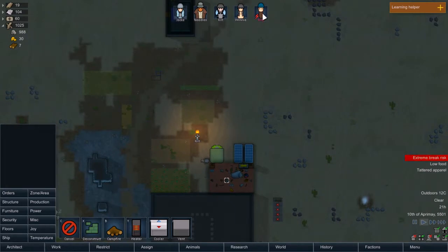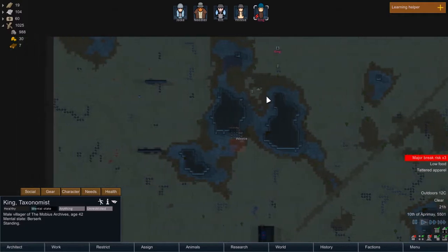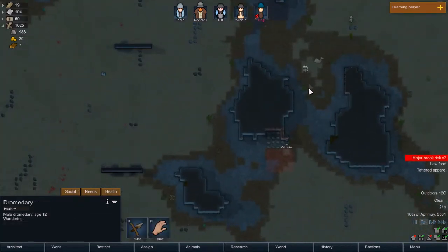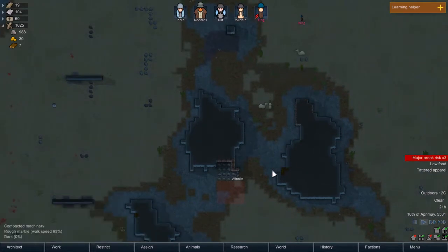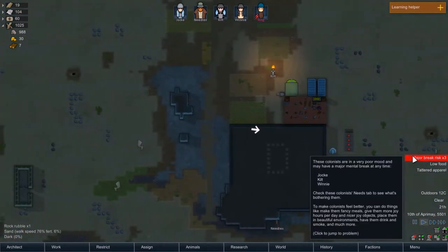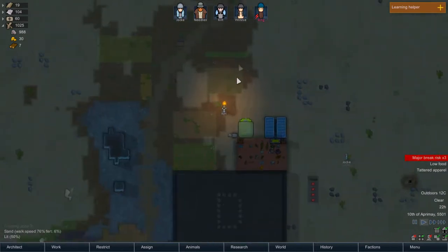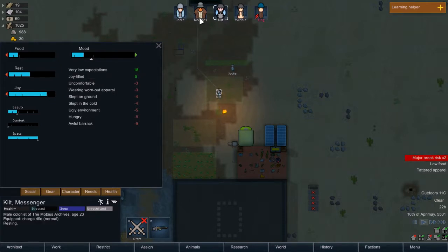Is that all this away? Everybody just stay away from King. Conveniently he's far, far away. Stay away from Winnie. And I'm pretty sure I know what's bothering everybody else. Awful bedrock. Raw food. Ugly environment. Feeling bad. Slept in the cold. Slept on the ground. Uncomfortable. And you ate without a table.